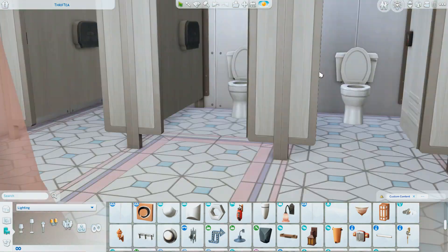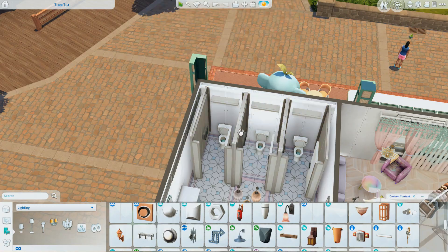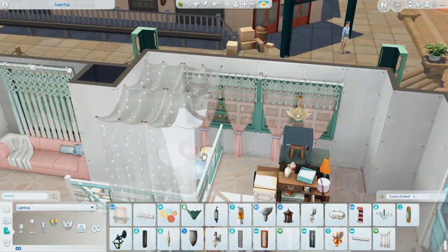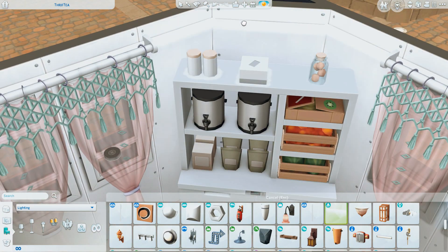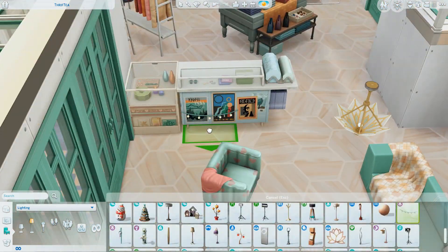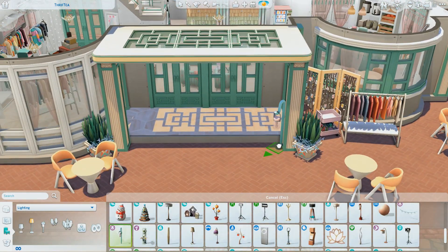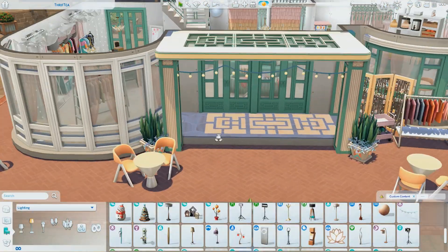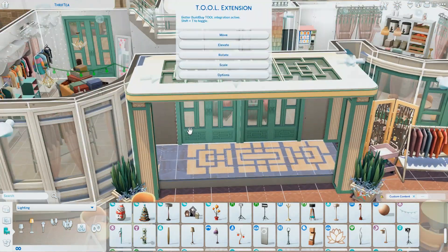From Get to Work I only used four items — the soap dispensers and paper towel dispensers in the bathroom, and two retail/sale signs used decoratively on the interior and exterior. They're all purely decorative, so if you don't have Get to Work you won't be missing anything big. From Eco Lifestyle I used a wooden hexagonal flooring and one other small, easily replaceable item. The majority of this build is just High School Years.